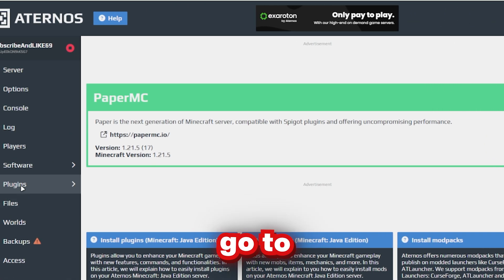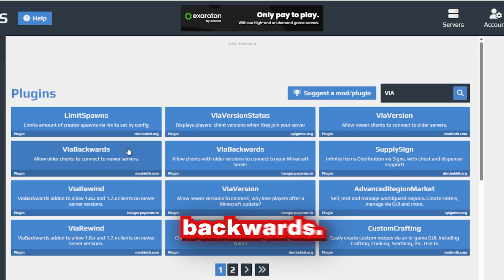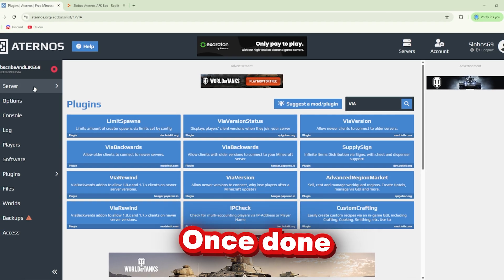Once that's done, go to Plugins and search Via. You want to see the module.com's Clip Via version, Via Backwards, and finally you can install Via Rewind. All of these plugins are really important since they allow the bot to join our server.